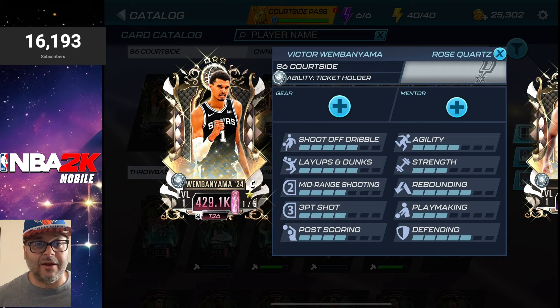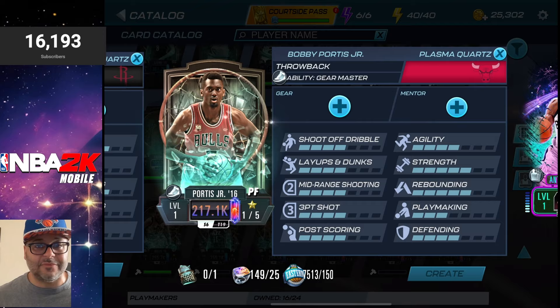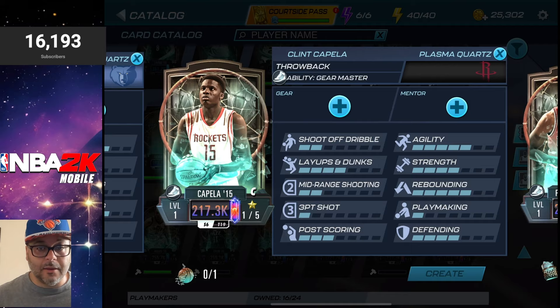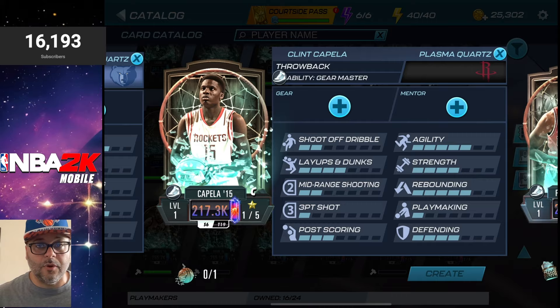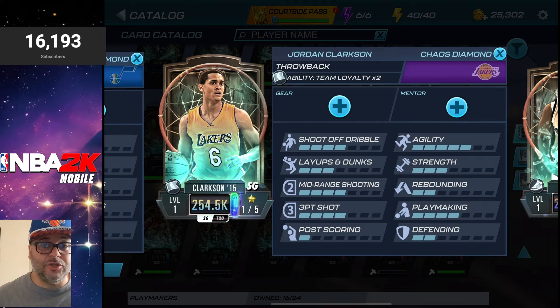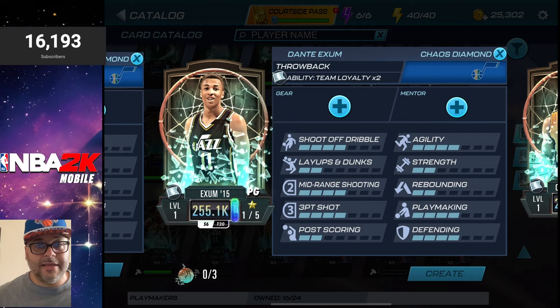Now let's get into the new throwback theme. It is kicked off by a Plasma Quartz Bobby Portis Jr., who has the Gear Master ability — the best gear to grind shoes in the game. He is craftable. We also got a new Clint Capella who also has Gear Master; he is craftable. His collectible is the Shatter collectible, while Bobby can be crafted with the throwback collectible. We got a new Plasma Quartz Mike Conley with Gear Master, and a Chaos Diamond Jordan Clarkson who has Team Loyalty — a great ability when using players from the same team.